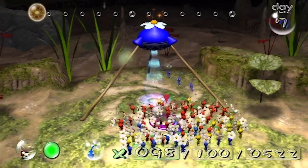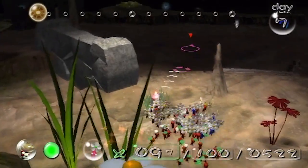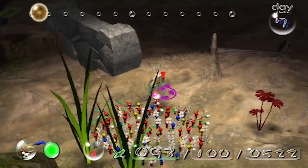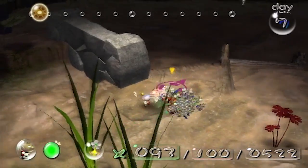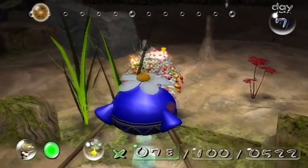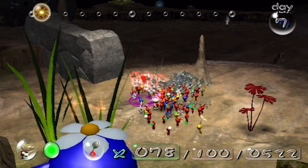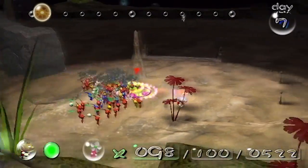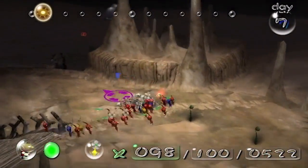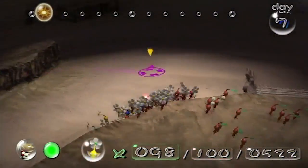Today we're going to need flowers, so let's just do that first. We're going to head down here — they're reds, which is fine. Red Pikmin are cool too. What's really helpful is that these enemies are out of the way, which is really, really helpful.